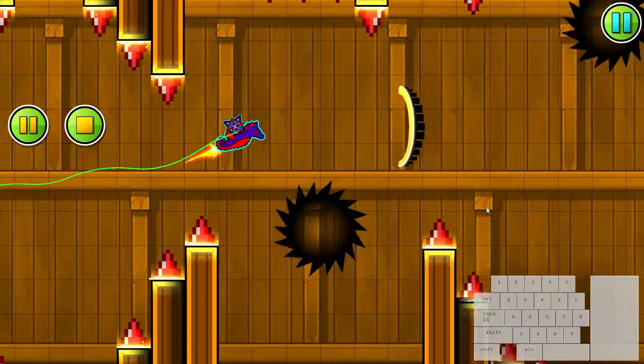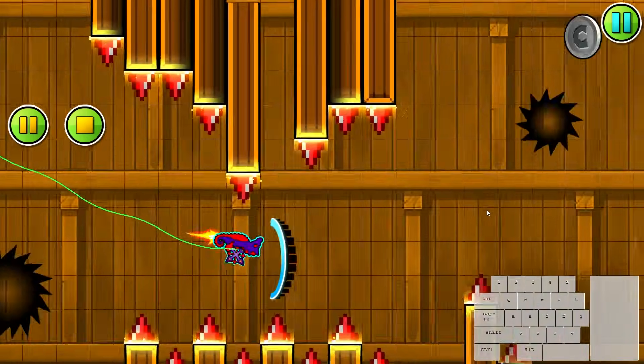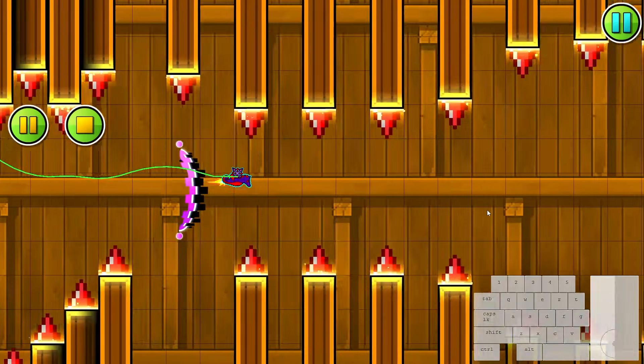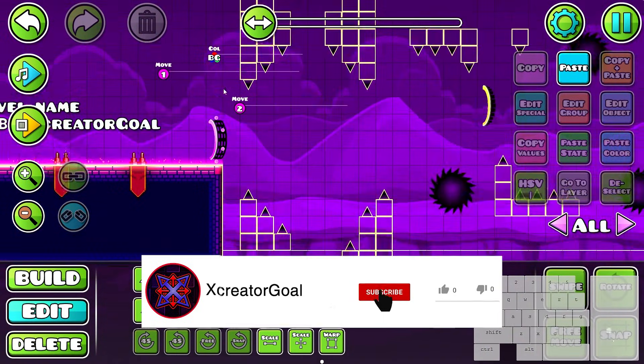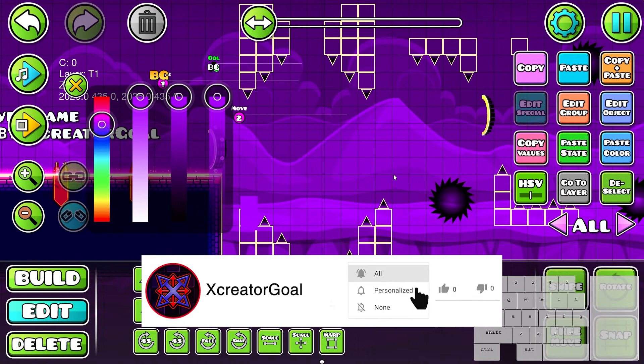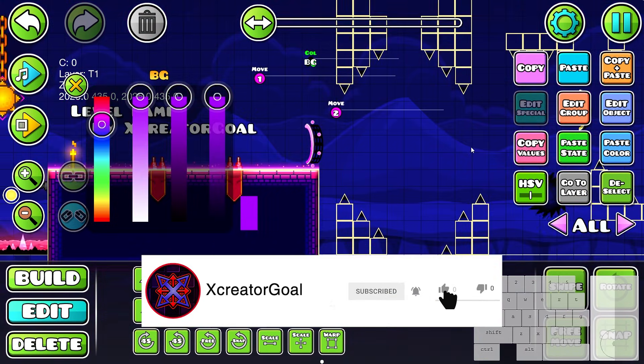In this episode we're gonna make the design for the ship part and we're also gonna add a lot of area triggers to make the ship part feel a lot better. Let's move on to the next section of this level and this one we're gonna have to give a different background color because that one doesn't really fit.